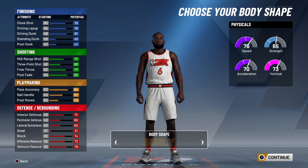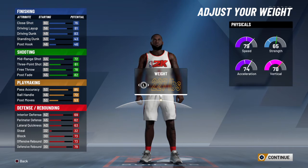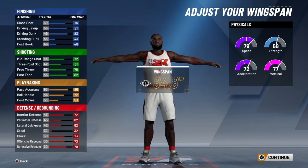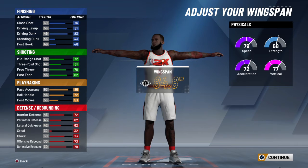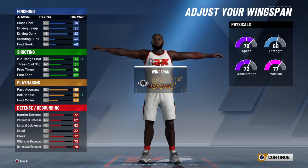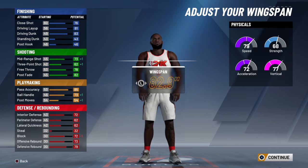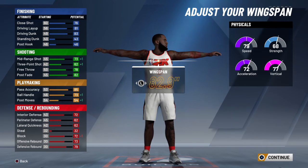We're gonna go with Burley, 6'8", 244. We're gonna go 2 down from minimum. You still need to keep your blocks up, because LeBron blocked shots. So you gotta keep that up.